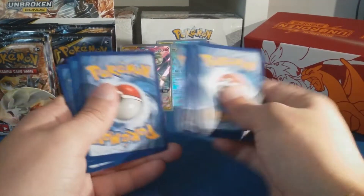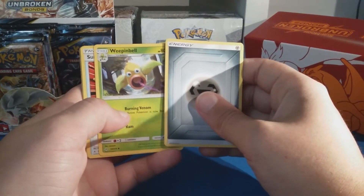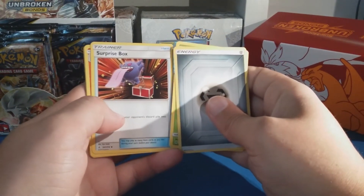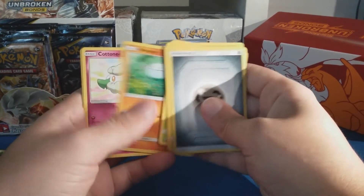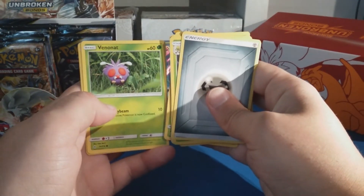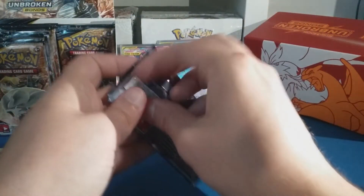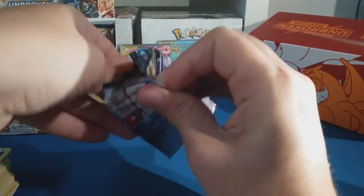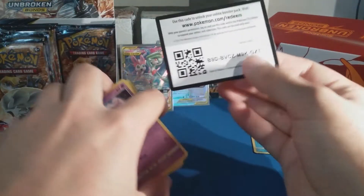The cat's meowing — I don't know what she wants. Metal energy, Weezing, spewing out something — drank too much. Surprise box: Torracat, Tangela, Oddish, Wooper, Cottonee, Fennikin, Kingler reverse — and a Kingler rare. Cool! Double up on the rare there.